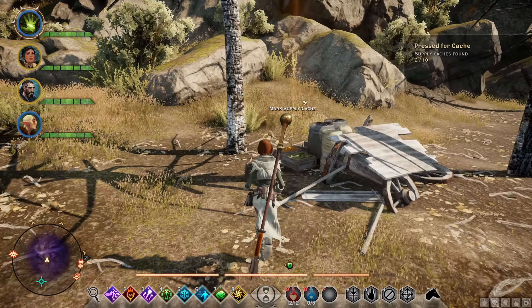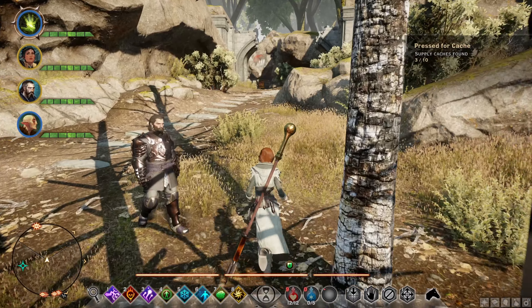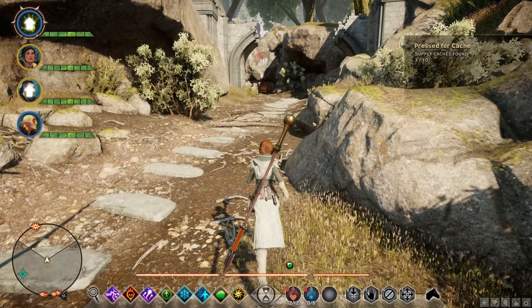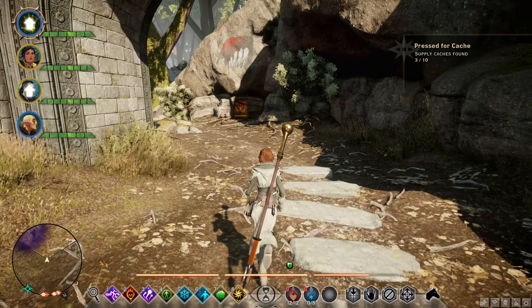We're just going to start off from the Elven camp over here, so we're just going to go ahead and fast travel to the Delish camp. Once you're over here, here is one of the supply caches at the Delish camp, right on over there.